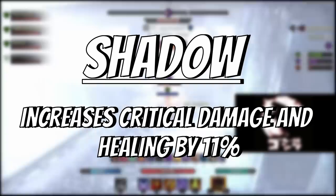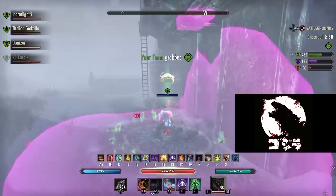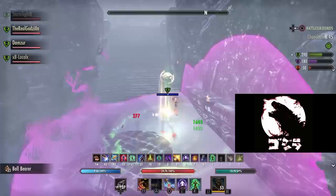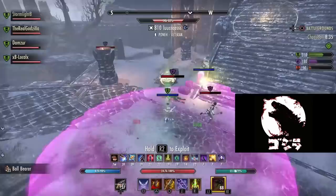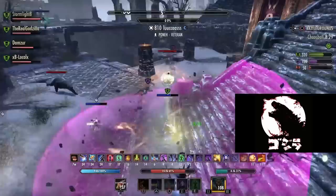My top three recommended Mundus Stones are: Warrior, Lady, and Serpent. Most of the time just pick the Warrior. If you're an Orc wanting more tankiness, run the Lady. If your sustain feels too low even with Dark Deal, slap on the Serpent and your recovery will improve significantly.